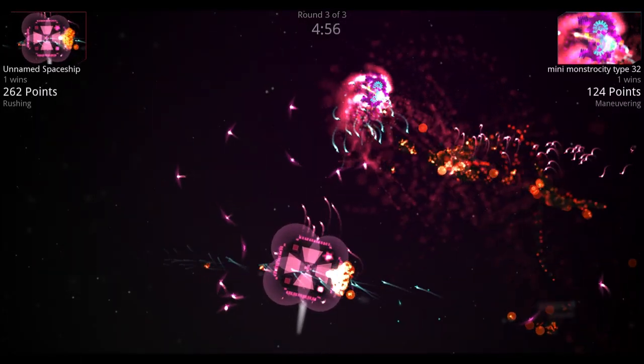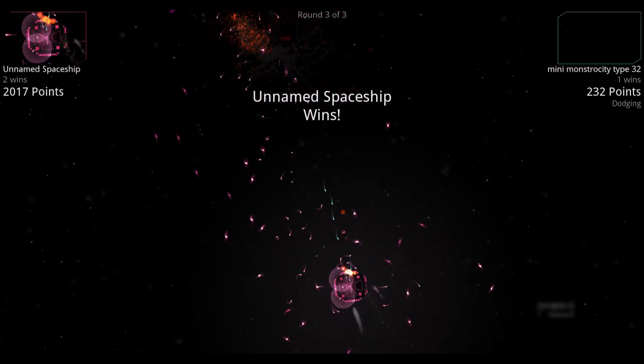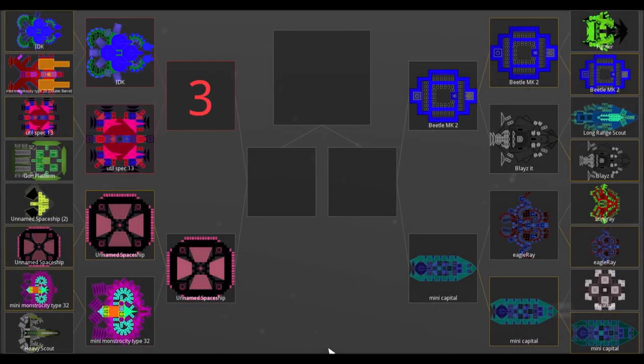Final round of these two: Mini Monstrosity Type 32 takes down the two shields, but that's no match for the sheer amount of firepower flying from Unnamed Spaceship.